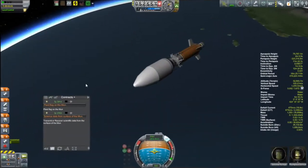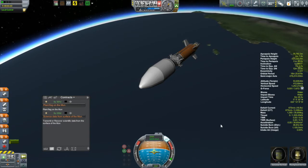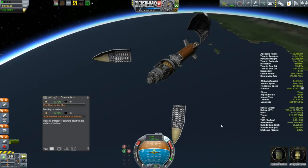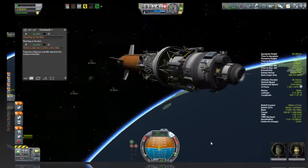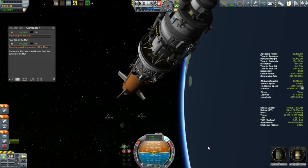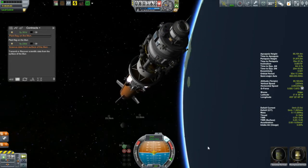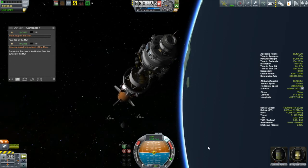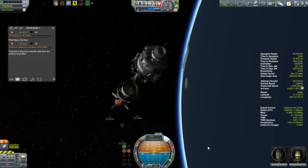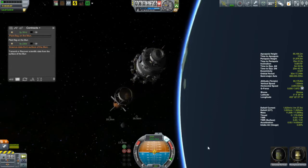Another new feature of this particular vessel are the fairings. These are the largest fairings I've used so far. These are 3.75 meter fairings. And as you can see here as they deploy, they come out in three pieces. And they just look great when they separate like this. Tycho is named after Tycho Brahe. Tycho Brahe is a 16th century Danish scientist and astronomer. Really what he is most known for is the meticulous observations he made. He was the quintessential data collector.